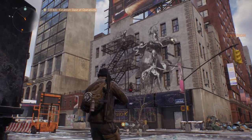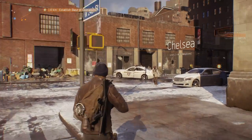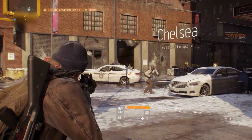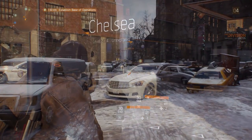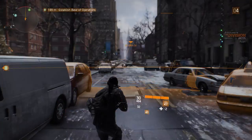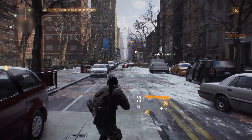On your way to the base, you're going to cross the Chelsea area. As you move through the world, you'll come across lots of different people — civilians and enemy factions. There seems to be some enemy rioters over there. Let's try to take them down.